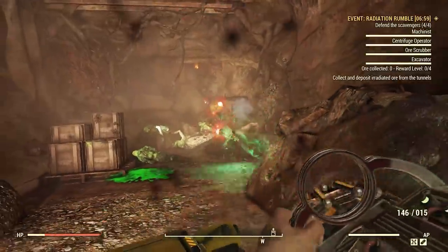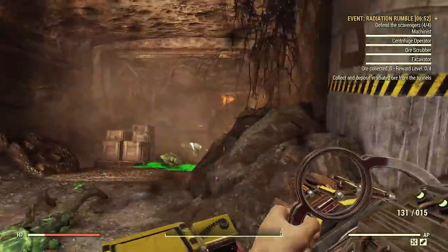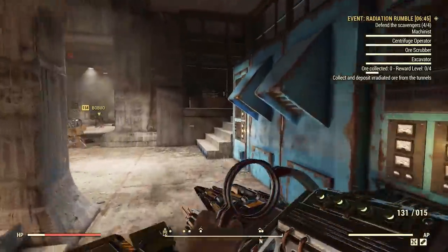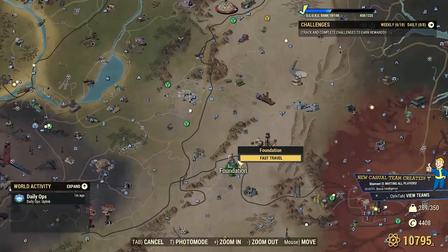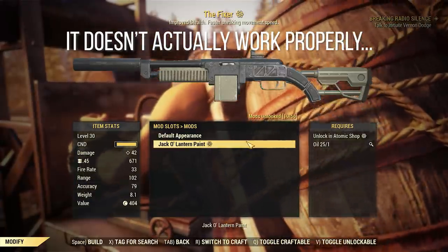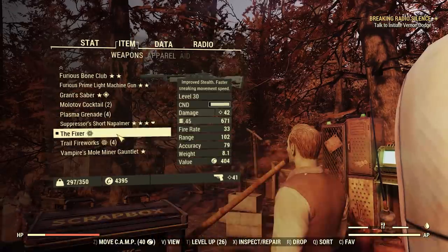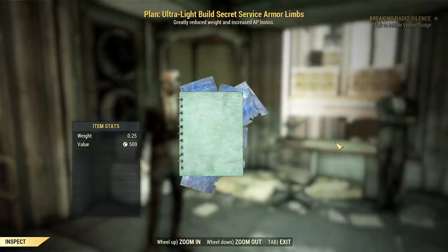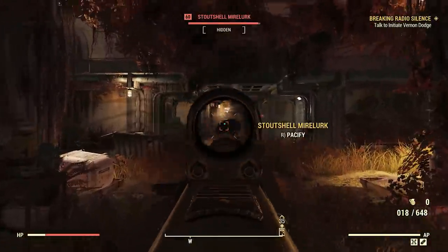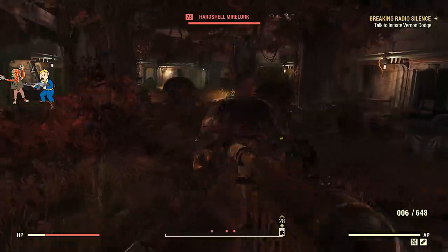A few other minor changes: Modern Renegade now has increased chance to cripple limbs at different ranks. The Tank Killer perk card now benefits pistols, though rank 3 appears bugged — ranks 1 and 2 are fine. There's now free fast travel to Crater and Foundation. And as a surprise change not in the patch notes, combat rifle skins can now be applied to the Fixer, which is one of the top tier weapons in Fallout 76 and a staple of many builds, making this a very handy addition.